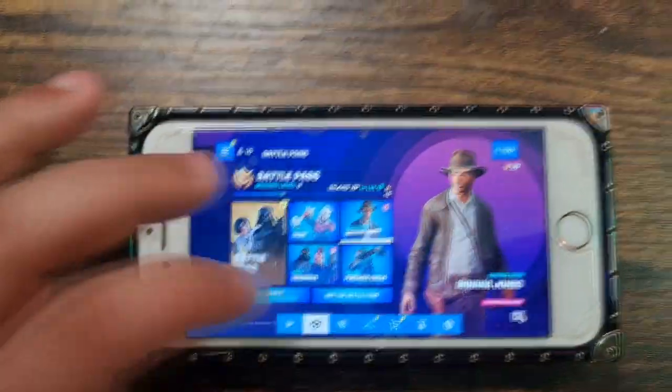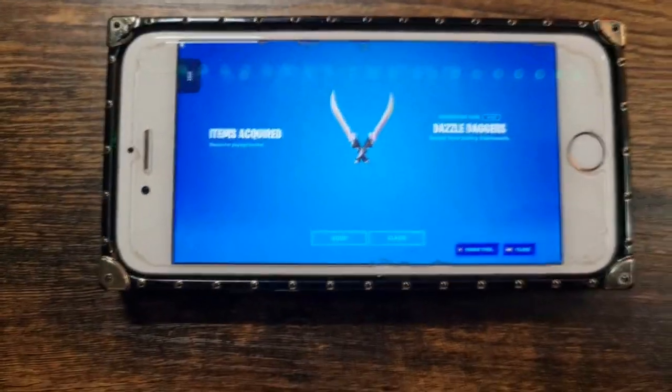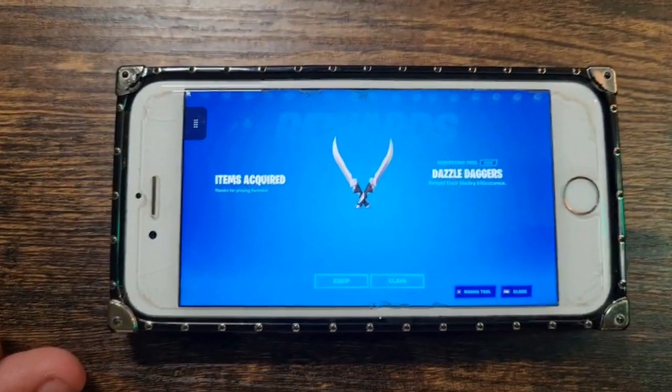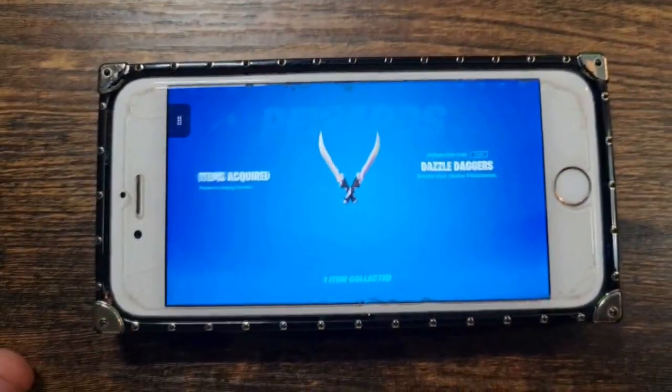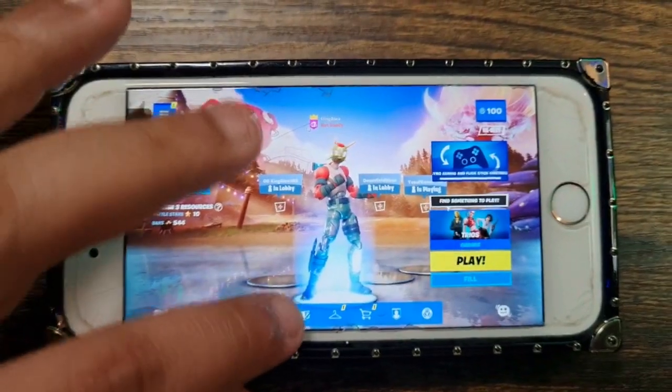There you go — voila! You also get yourself some free pickaxe if you sign in to Fortnite, which is pretty cool. Click on 'Claim' — there you go, and it's mine. That's how you do it on iPhone.